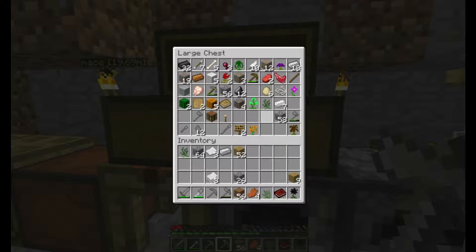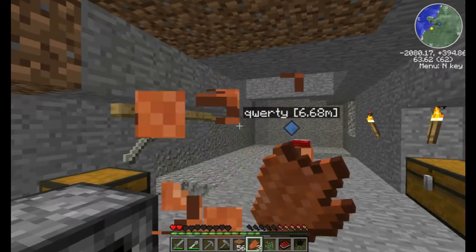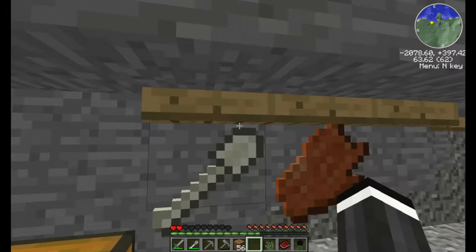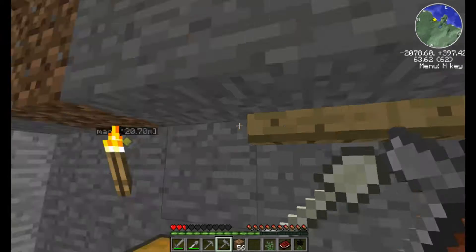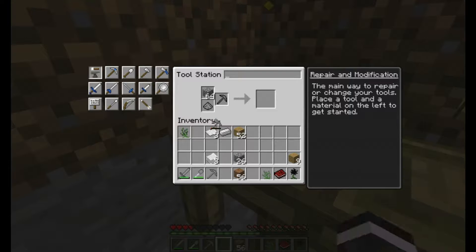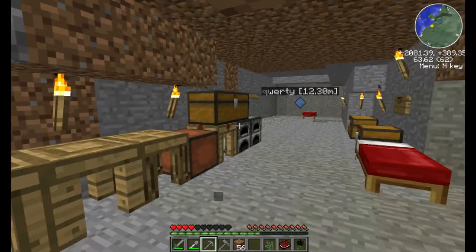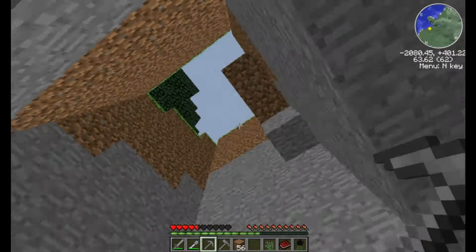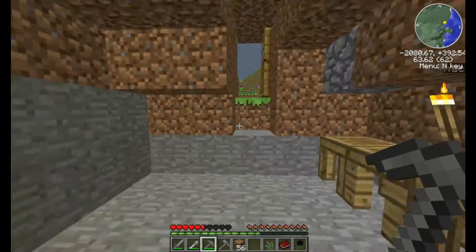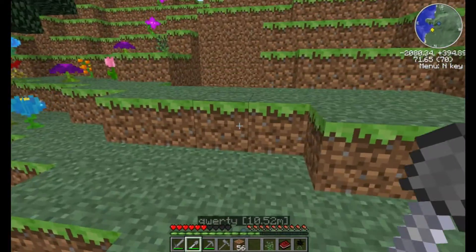Could you go get some coal? I need food. There's some cooked flesh. I know where some coal is. I've got some here — might as well get it here. There's not much point running around looking for coal when I can just mine some when I see it. I don't need too much. When we go mining, we'll grab all the coal we can on Monday — that's if we do a livestream. That's if we can get it to work.